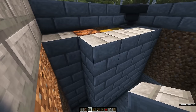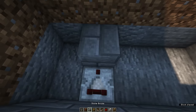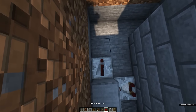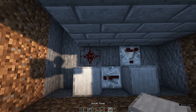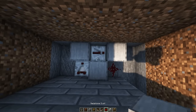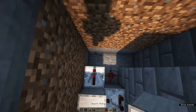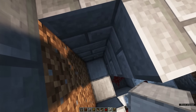Place a comparator on this spot facing towards the chests and place a solid block behind it. Place a redstone repeater next to it, a block next to that, and a redstone dust in front of it. For the second lamp, place a comparator on a block right here, place a solid block behind it, a repeater next to that, a solid block in front of the repeater, and then make a U-shape like this.